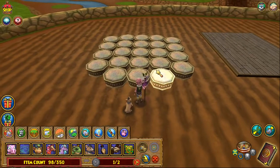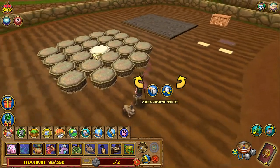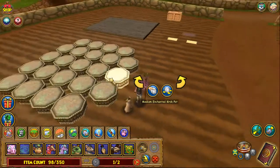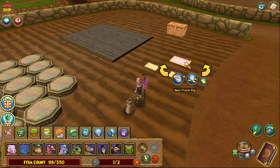The first thing you're going to need are 23 medium enchanted crock pots. Get these in Crockotopia from Charlie the garden sales gnome — or mole, or whatever he is — he sells these. This is also a contingency item, but you're going to need a small purple rug just in case.